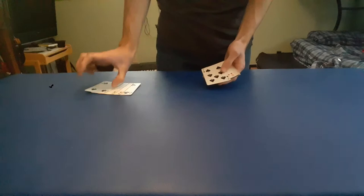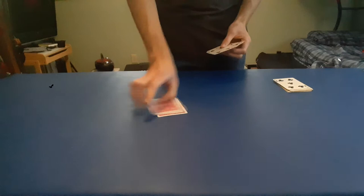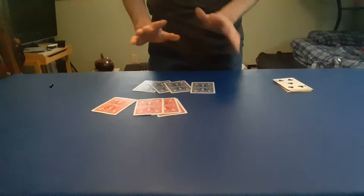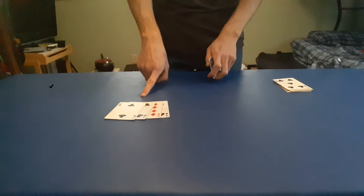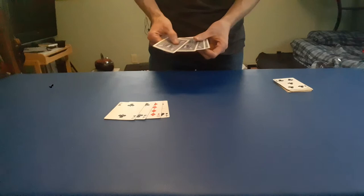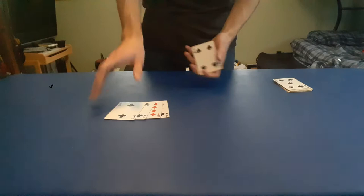And now I'm going to teach you the 8 card brainwave variation. For the 8 card brainwave variation, first I'm going to break down what the 8 card brainwave is. Normally, what you need is four redback cards of any value and four blueback cards of any value. For the Jedi mind tricks slash forcing presentation, what you use is four redback cards that are either all black or have one red card, and then for the other colored back cards, they'd all be black. Or you can reverse it — you can have all the cards be red and have one black card. It doesn't matter.